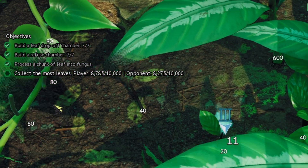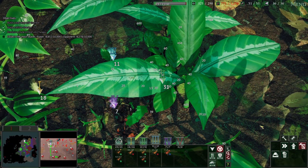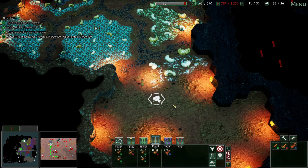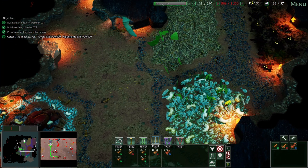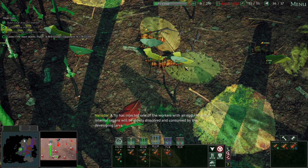We are about 500 food ahead of the opponent - the other Atta colony - so hopefully we'll win this mission. I am however going to constantly continue making some mages because I've got a suspicion that those ones are going to attack us soon. Once we get closer to winning, they're going to come and try to attack us.